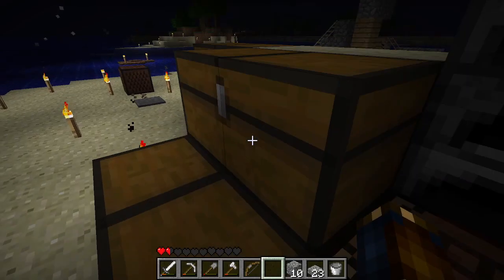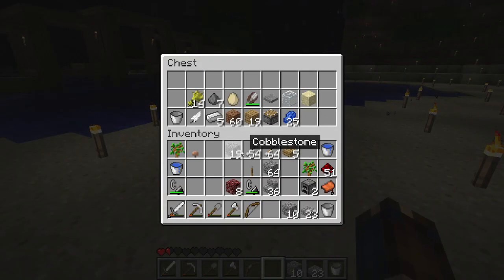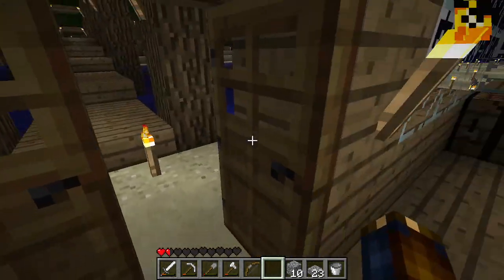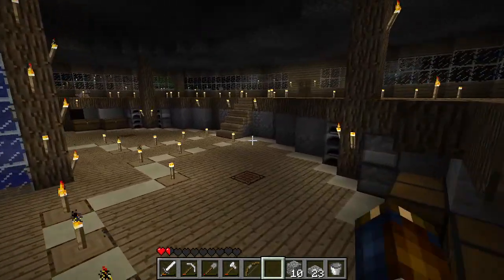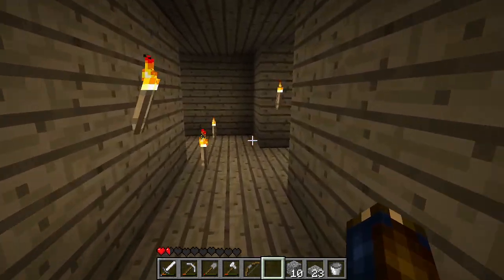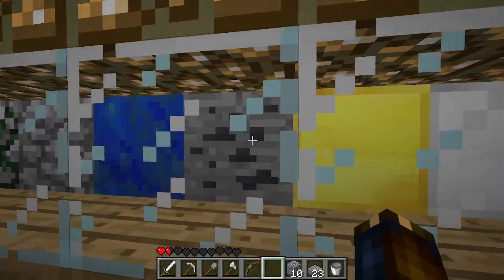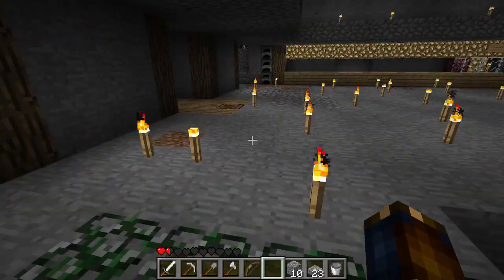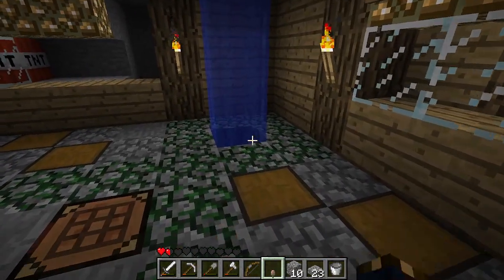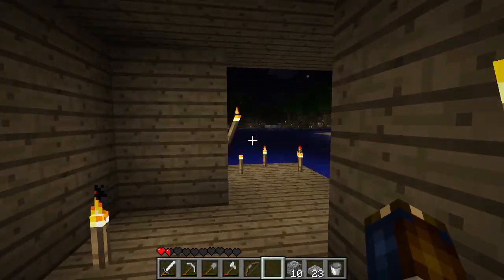I completely forgot about these — this is all stuff from the old system that I just never used, because why would I? There's just no use for them. I do need some coal. I have a block of coal in here so I can see what I'm picking. I'll also take some of these — is that a mushroom? Oh, I didn't realize I had a mushroom. Little teeny tiny weenie mushroom.